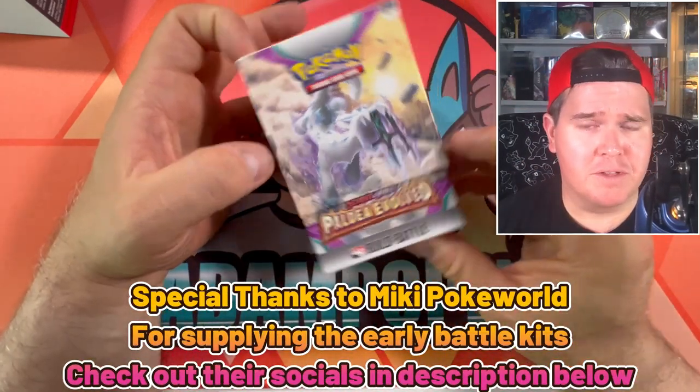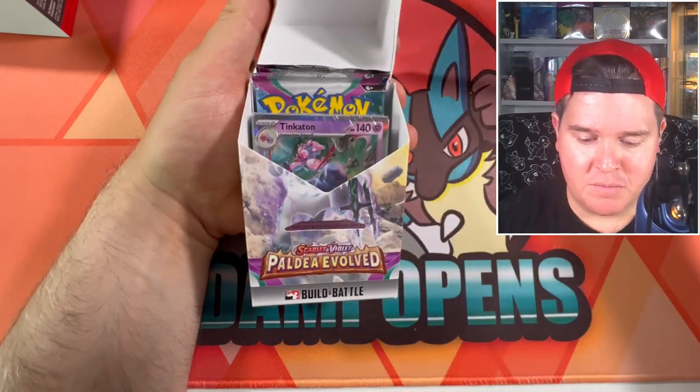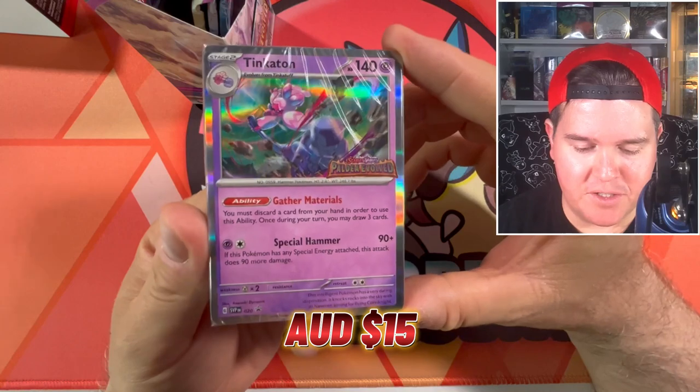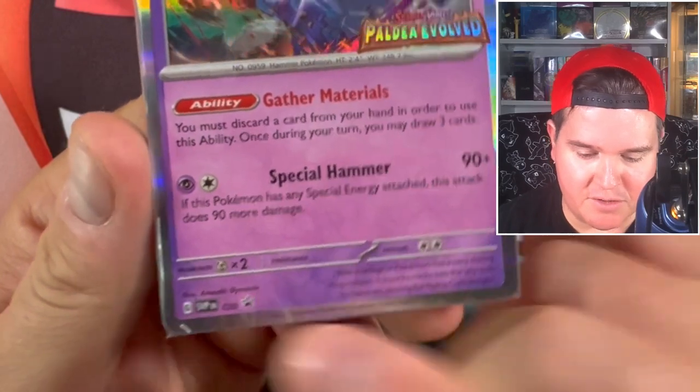I actually have no idea what the pre-release promos are in this — I couldn't make it to a pre-release this time. So this is my very first look, my very first packs. We've got Tinkerton as our first Paldea Evolved promo card here — SVP English 120.